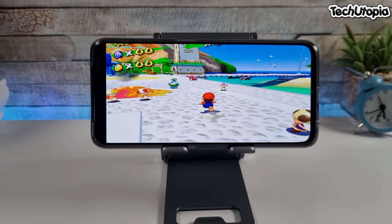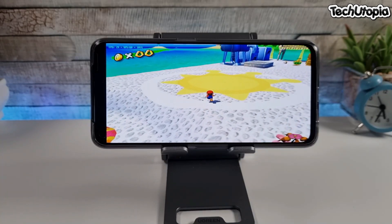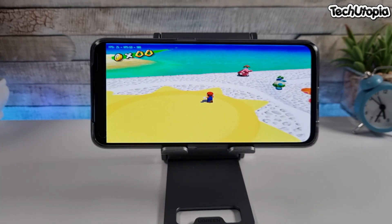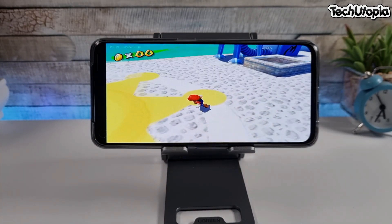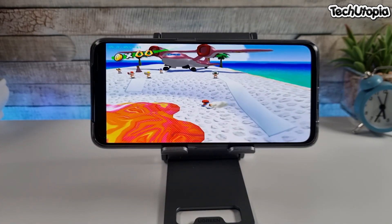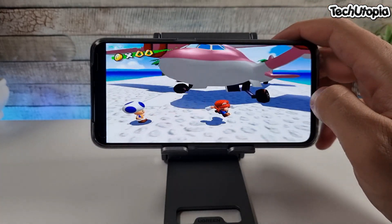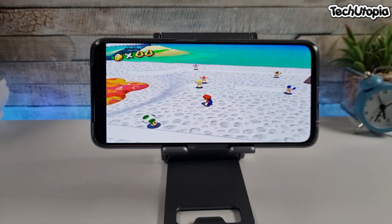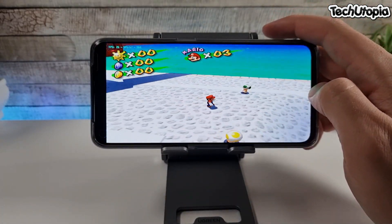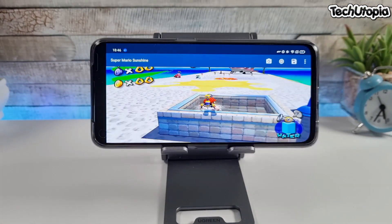This is Super Mario Sunshine running at 2K resolution - not running full speed right now, but if you want to play at full speed, get yourself the Dolphin MMJR. Right now I'm using a customized Dolphin mode version. It's running around 25 fps at 2K, but with the MMJR it's going to run probably full speed. Now I'm going to check the 3.0 scale full HD.